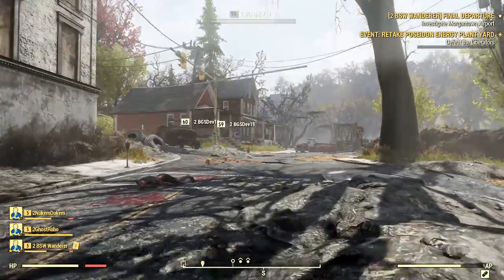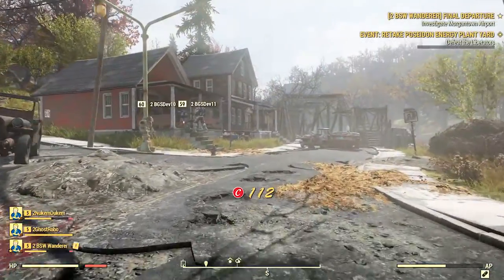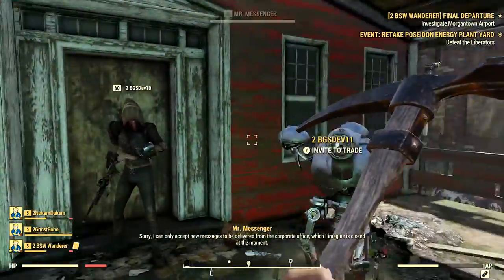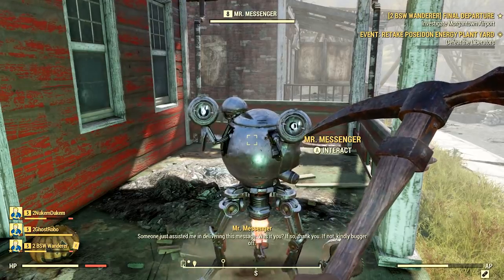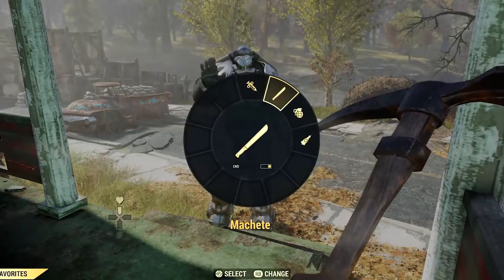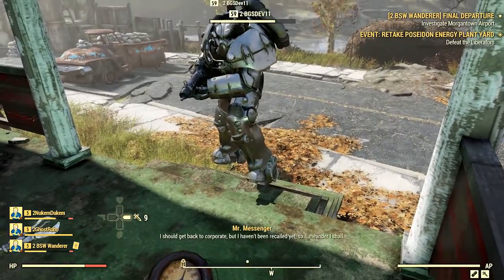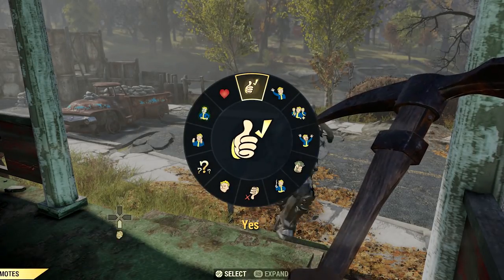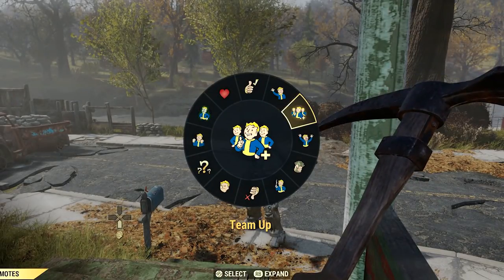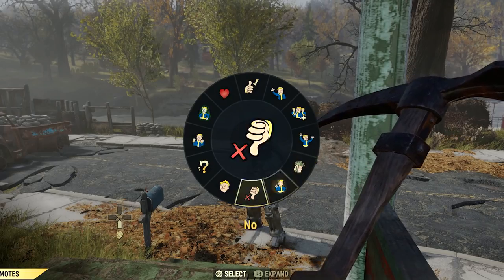During Game Informer's videos on Fallout 76, they actually mentioned something they found out from Bethesda. We know Fallout 76's servers are going to have a cap of 24 players, but that's not like a hard cap. Basically, let's say one of your friends is playing on a server and it's at the cap of 24 players — you could still join his party, so servers will allow over 24 players when friends are joining other friends. That's a really cool feature, and I wish some other games had something similar to this.